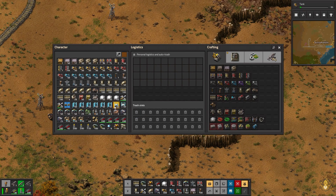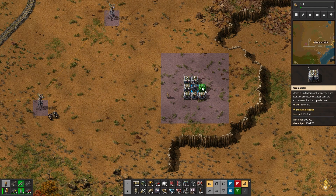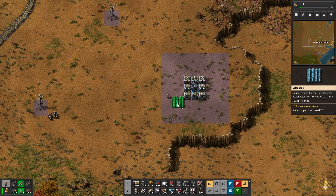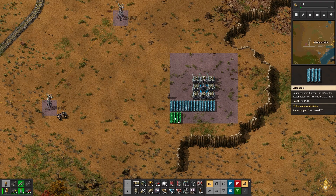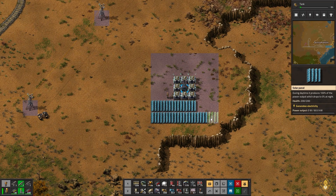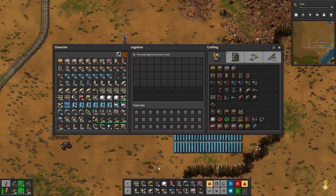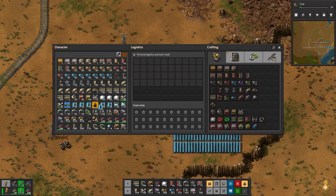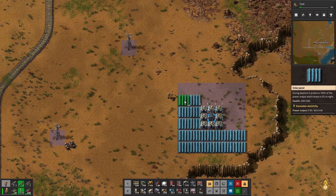Let's do this - let's set up a blueprint for some solar power. Let's grab some of these guys since I'm going to copy the one that I saw in the preview from the game itself, because that looks like it's a perfect square. So if I do that it will connect - okay cool. Let's create my first blueprint for power - clean energy.